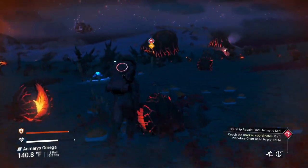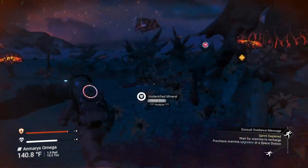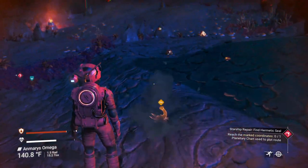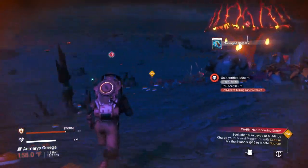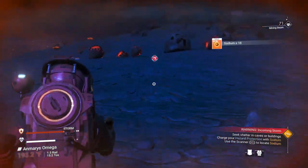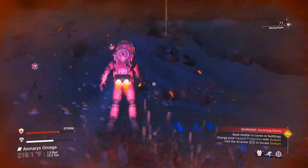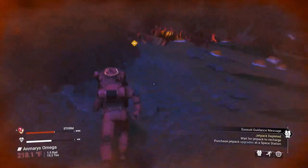Always scan when you get a chance and look for sodium — you're going to need it. As I ran I went too far and burned out the run ability, so it had to recharge. I need sodium ahead of me. A storm is coming, and because I don't have sodium on me, the hazard protection bar at bottom left is going to start dropping rapidly. You can run into cover using your jetpack. Gather as much sodium as you can and keep recharging.